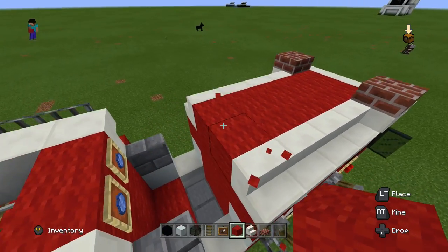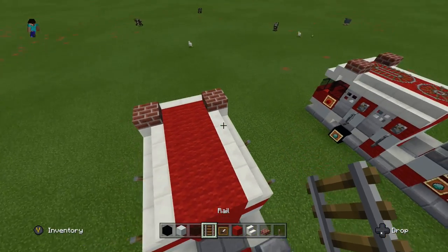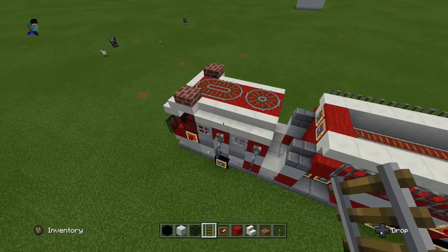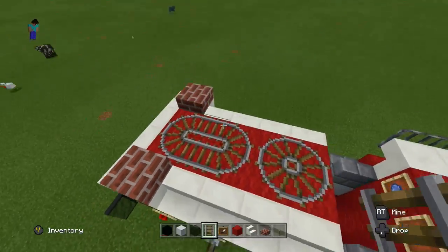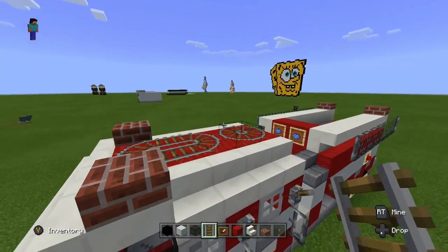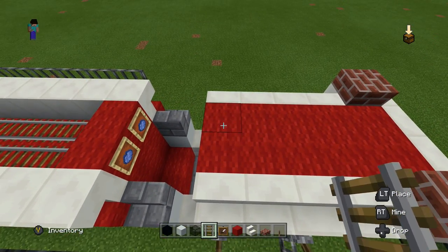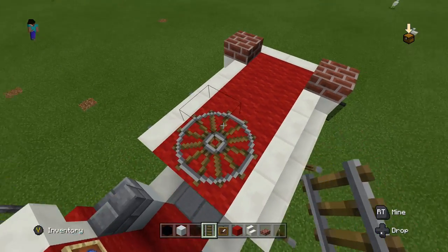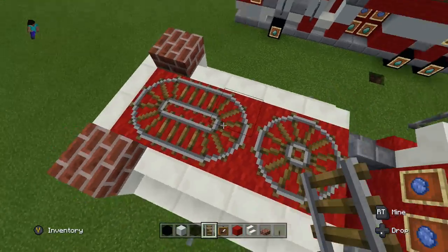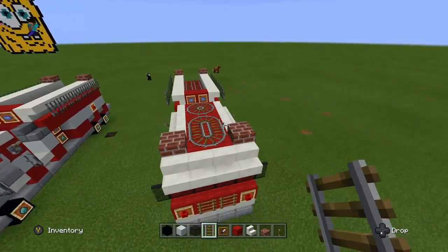Now get back out our rails. On top of fire trucks they have those lights that go around in circles, and the rails actually look like those spinning lights — that's why we're doing this. Put down four rails for the first circle in the back, then put down six for the front circle. It'll make a completely different-sized circle, which looks really cool, and your fire truck has really come together.